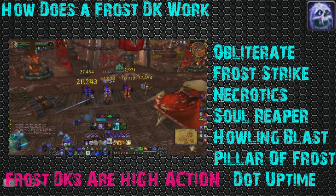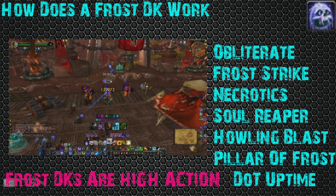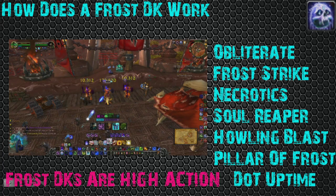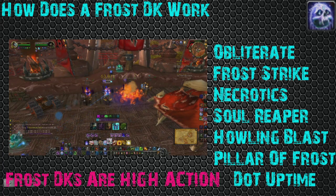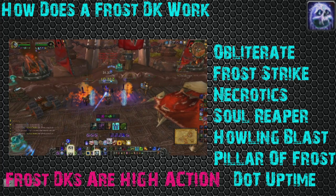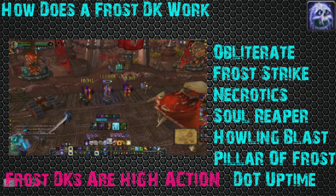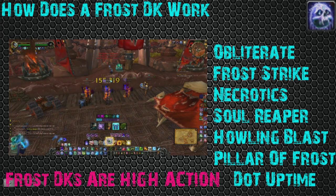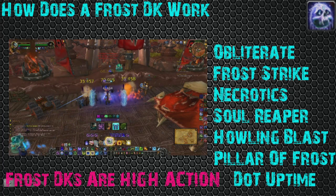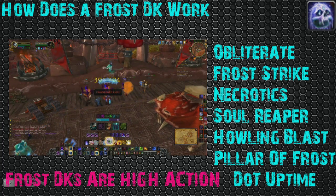However, you do not want to forget about Necrotics and Soul Reaper. What I see a lot of Frost DKs do is they'll use their Obliterate, Frost Strike, and Howling Blast — they can spin flags, whatever — but they miss three crucial things: Necrotics, Soul Reaper, and Dot Spread. Your DoTs in Frost are really good damage. You can count them up to 30% of your damage overall, and if you get DoTs on an entire team, you're going to do more damage than you ever would have thought possible. DoT uptime is important. Spread DoTs — that's important.